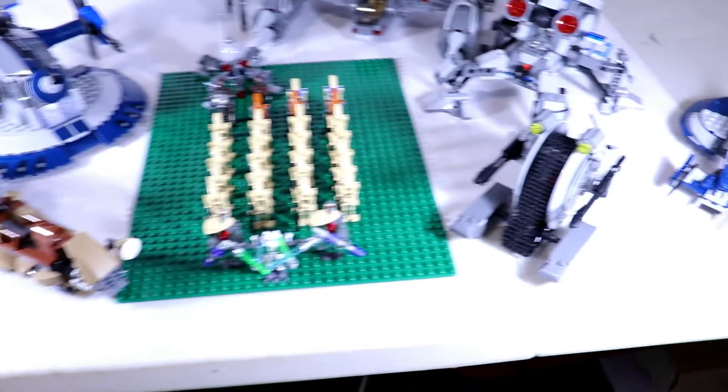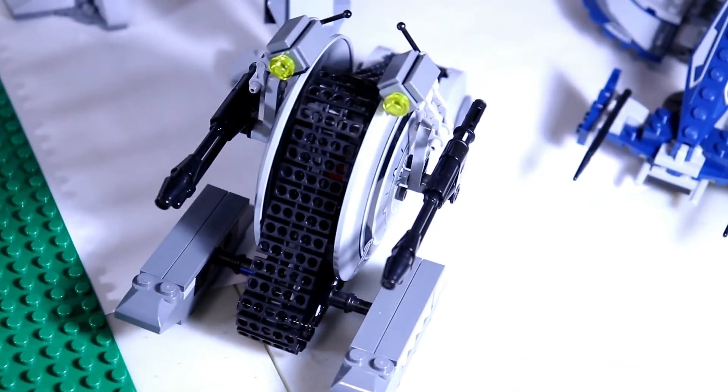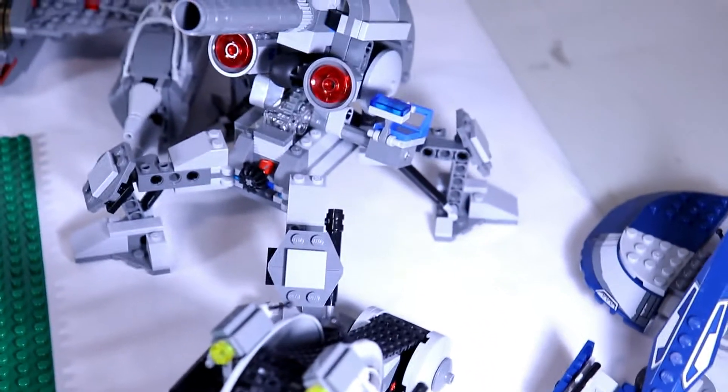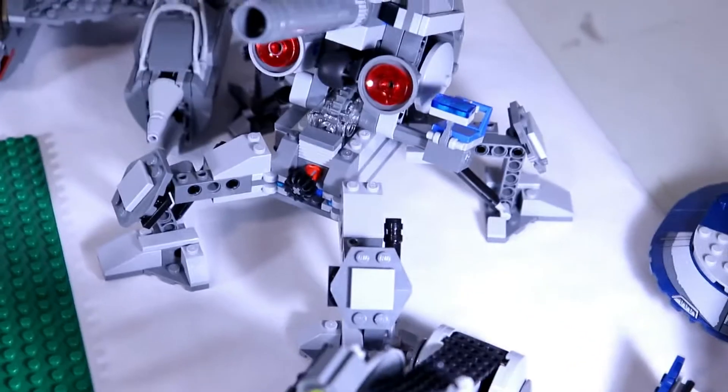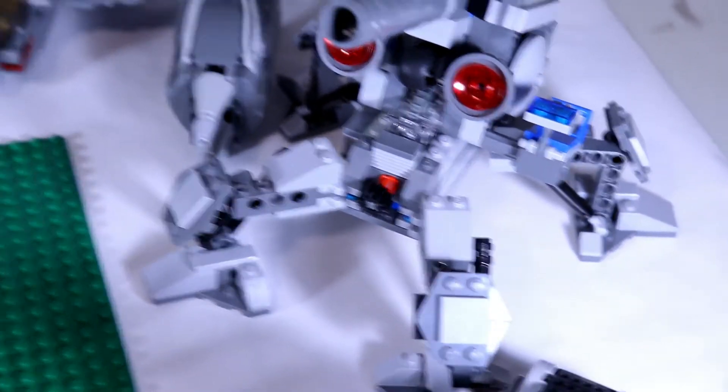And the spider droid in the back. Moving to the side, we have a Corporate Alliance tank droid, and to the right of that we have General Grievous's combat speeder and a proton cannon — I think that is the name, but I'm not 100% sure, so correct me in the comments if I'm wrong.